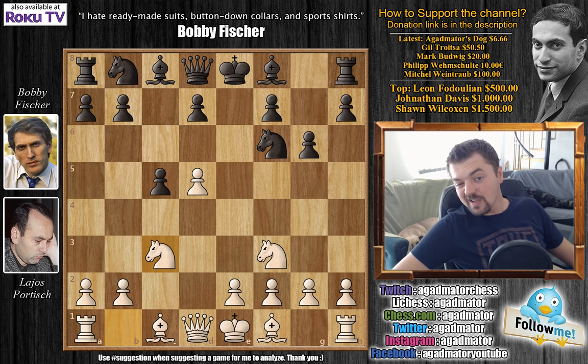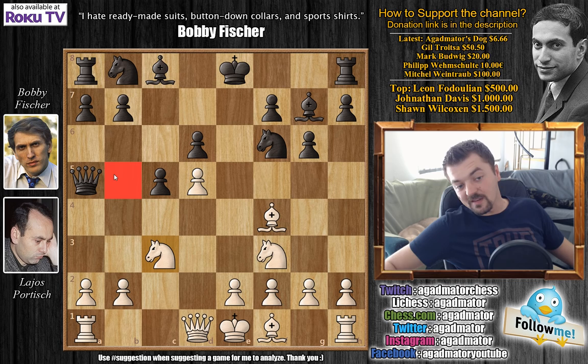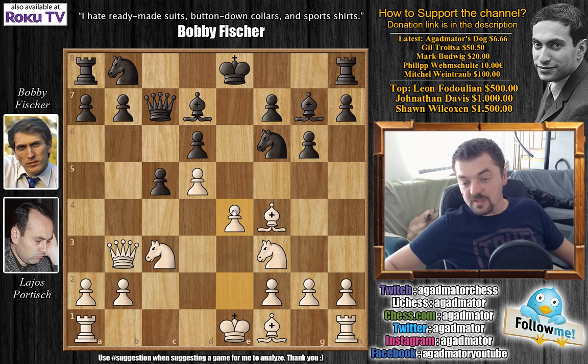Bishop to f4, we have d6, and queen to a4 check. You can't immediately take advantage of the d6 pawn with something like knight to b5 — there's really not a good way to defend this pawn — but queen to a5 check will force the knight to go back to c3, as it's attacked on b5, and after knight e4, it's actually black who will get the upper hand. So after d6, queen to a4 check, Fischer blocks with bishop d7, then queen to b3, queen to c7, and now e4 — still pretty much all standard stuff.